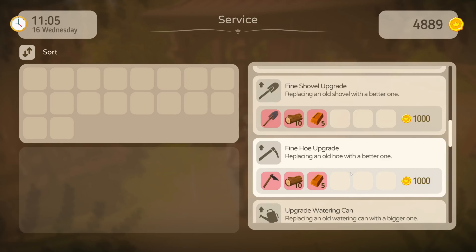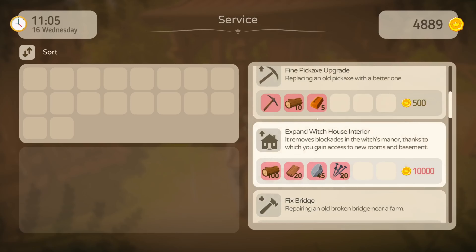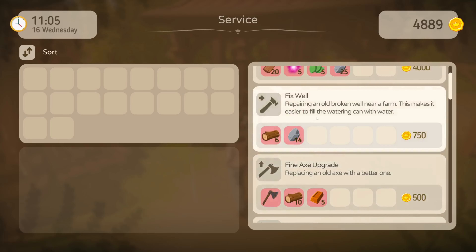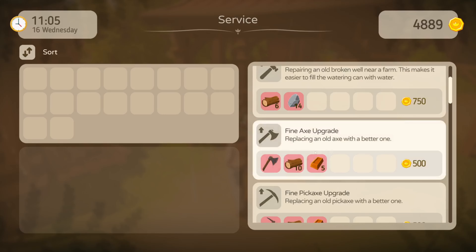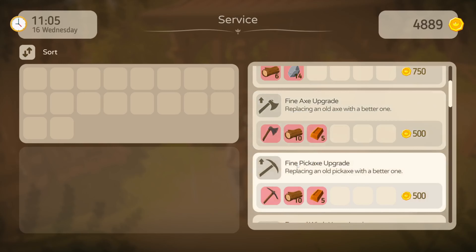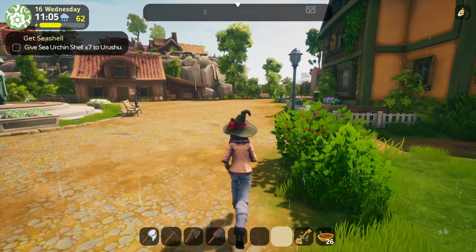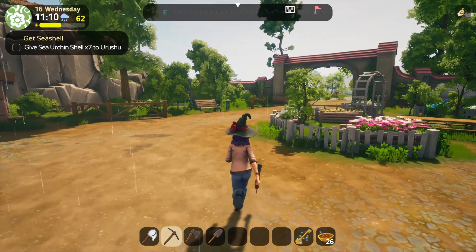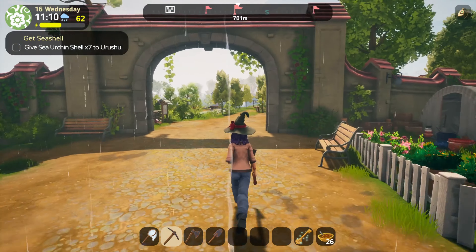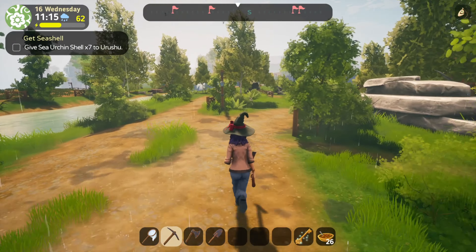So we're probably going to need 5, 10, 15, 20, and wood. Let's just go and get these done. We should probably do that job, but we're not going to do that right now. Let's go get the oars that we need.